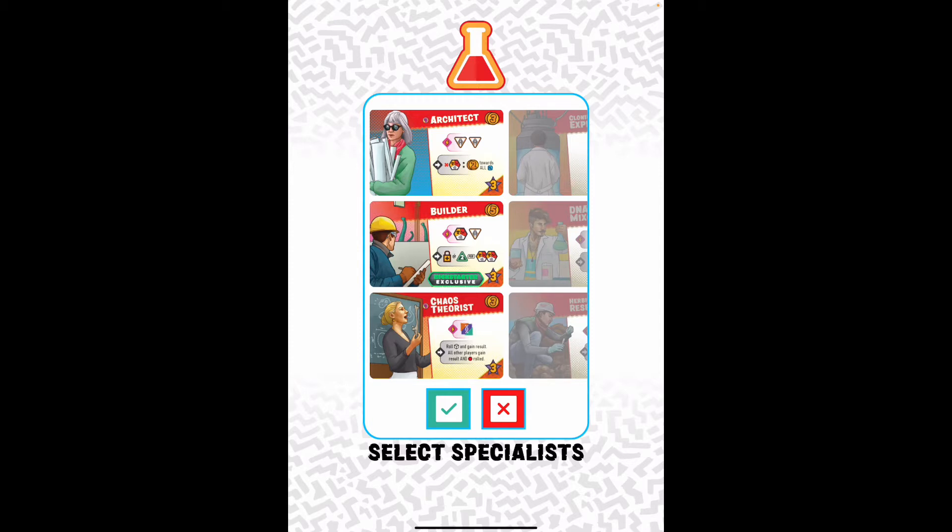Ideally you have the physical copy next to you, you shuffle up the actual cards, and deal three out. One other thing you need besides the dice is the board. Now some people have the board memorized and don't really need it, but it is handy to have.